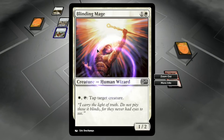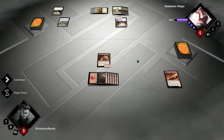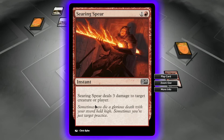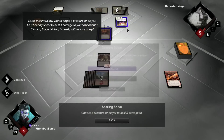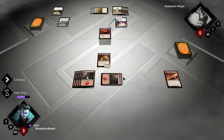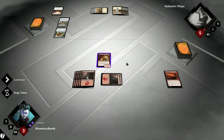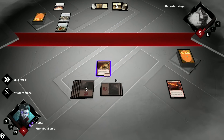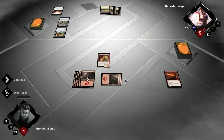Let's see what just came in. We got a Blinding Mage, a 1-2 Human Wizard. That's pay one white mana and tap it — it gets to tap target creature. Now we drew Searing Spear, which deals 3 damage to target creature or player. It's an instant cast spell. Let's go ahead and take care of this Blinding Mage right off the bat. I'm just going to keep it as a blocker because we can do it at the end of his end step if it allows us to — it didn't allow us to last time.